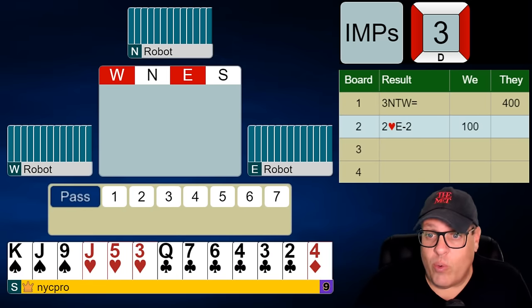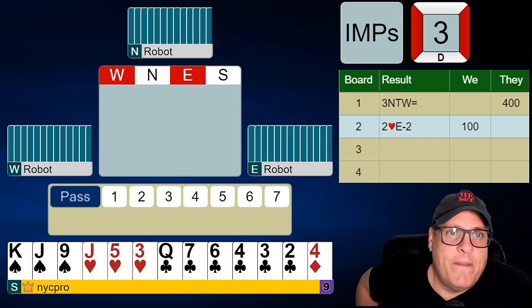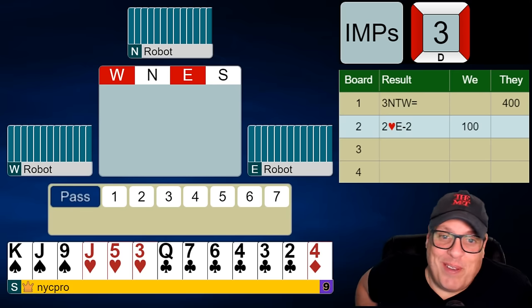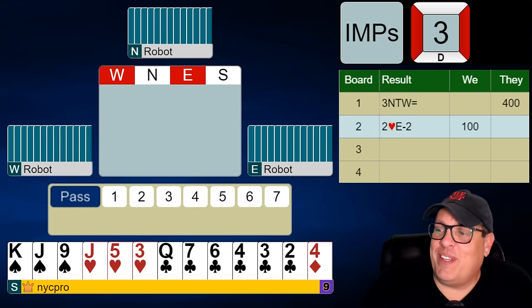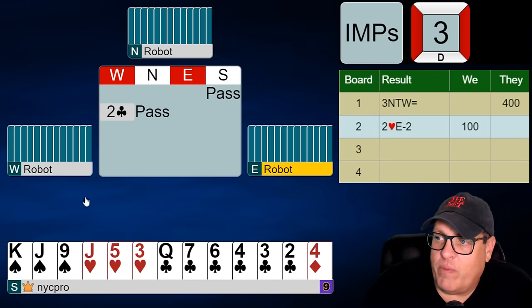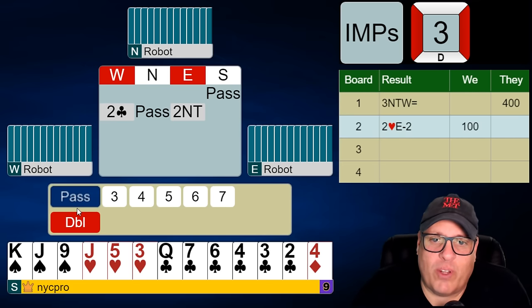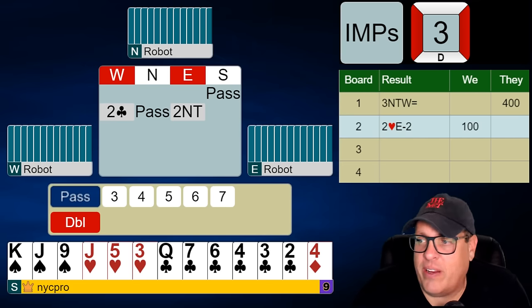Here we go — a real-world decision for you, folks. You're in first chair, non-vulnerable, and you're the dealer. You best not be bidding three clubs — this is not a hand you preempt with. You want a really good suit if you're going to have this sort of shape and do that. Preempts usually are best with most of your points in the suit you're opening. Here we have almost all of our points outside of the suit we would consider preempting with, so we're out of this.